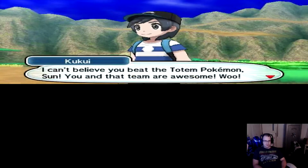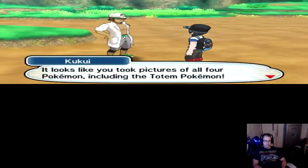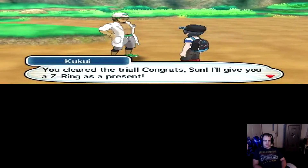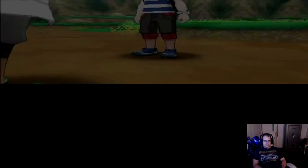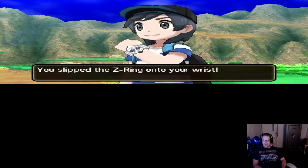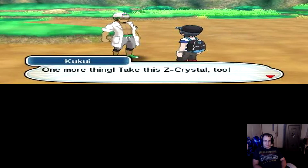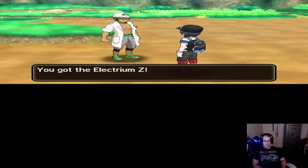I can't believe you beat the Totem Pokemon, son — you and that team are awesome. It looks like you took pictures of all four Pokemon, including the Totem Pokemon. You cleared the trial! Congrats, son. I'll give you a Z-Ring as a present. Oh cool — I think that's a new special ability. Why does the Z-Ring look like a bracelet? I should call it the Z-Bracer. One more thing — take the Z-Crystal too.